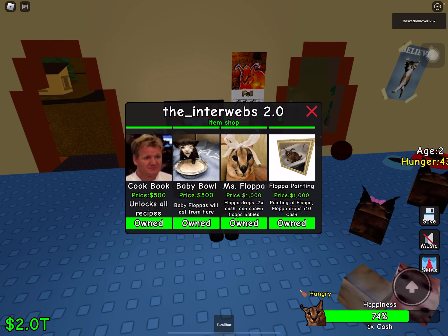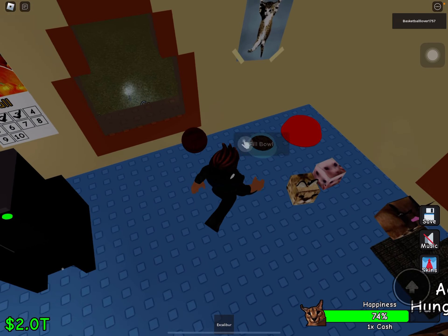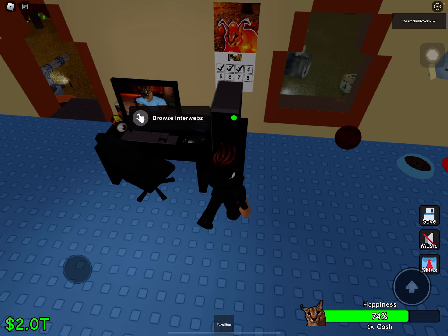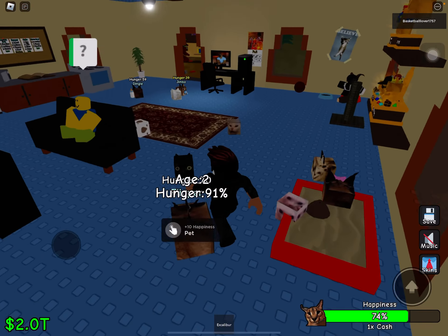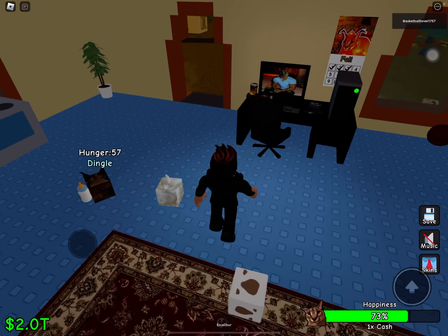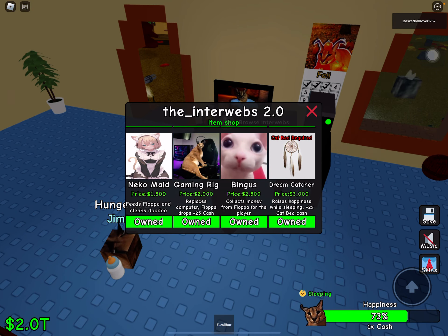You could get the baby bowl — the one with the really funny cat, not the Floppa painting. And then use the bowl for the cat. I'll show you that Floppa painting. Then I'm going to do a review.